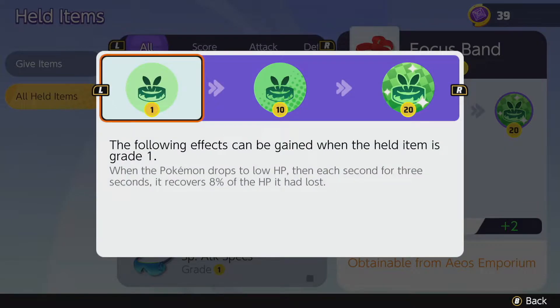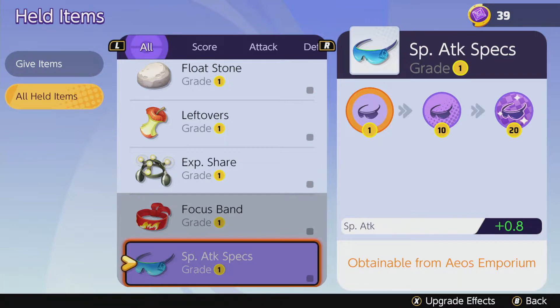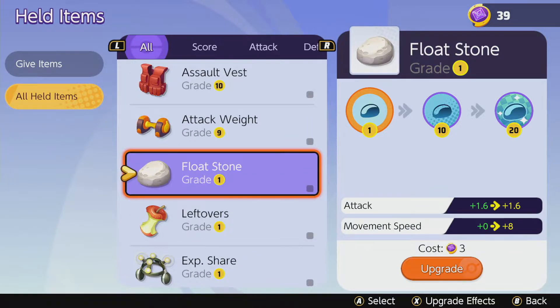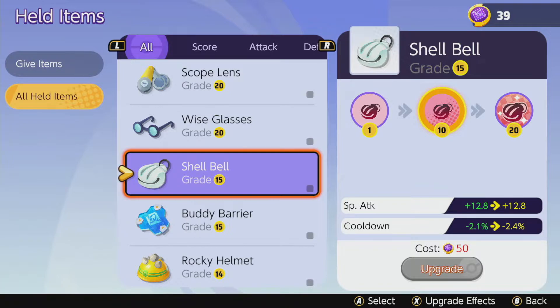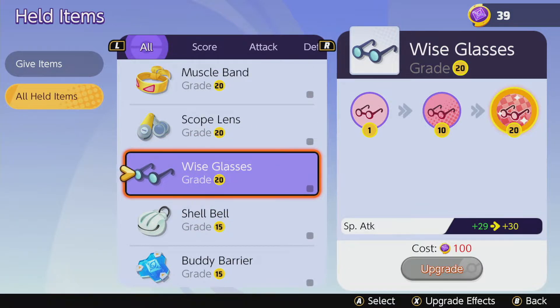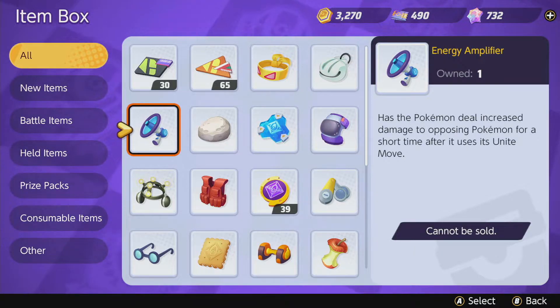Focus Band I don't recommend for Pikachu since there's not much HP to recover from. Special Attack Specs, however, can be really good: whenever you score a goal your special attack increases by 8, stacking up to around 5-10 times, which is a significant amount on top of the flat special attack it already gives you. So to summarize: Wise Glasses is almost a must, Buddy Barrier is nearly essential, Special Attack Specs and Floatstone are very good, and Shell Bell is decent.